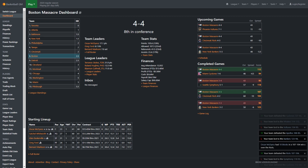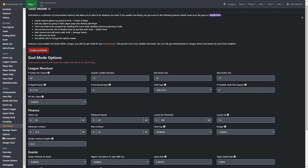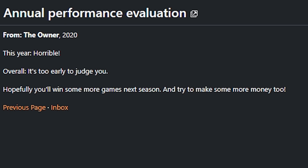I've been jumping around a lot, so I should talk about the standard gameplay loop — if you're not using god mode stuff, because that's a whole other thing. In Basketball GM, the idea is that you have to keep making money and be successful so that you don't get fired by the owner. At the end of the season, you'll get an in-game email with how the owner feels and a graph that essentially tells you how close you are to having to restart.